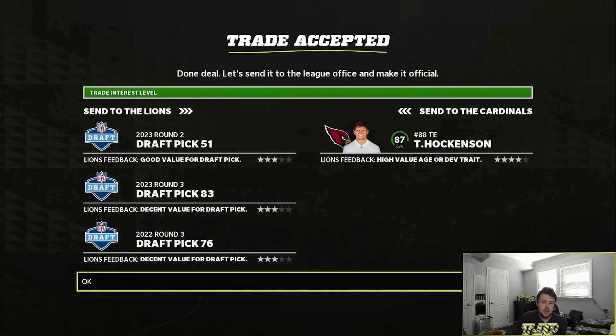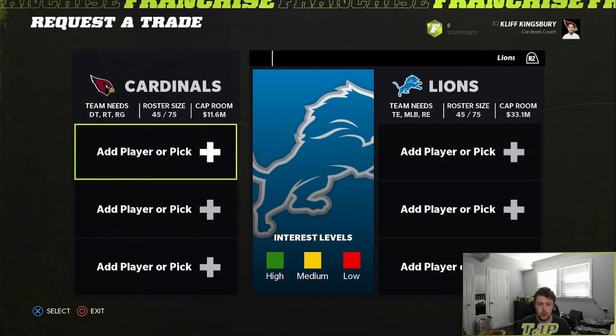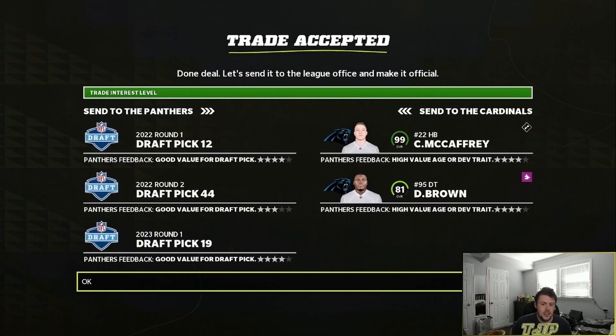I traded two third-round picks and a second-round pick for T.J. Hockenson, who's not making a lot of money. I needed a tight end, so that was the first move. I still have a decent amount of money left to make a trade for a really good running back or possibly an upgraded quarterback.